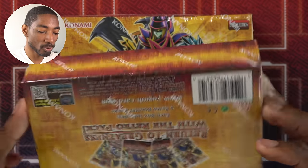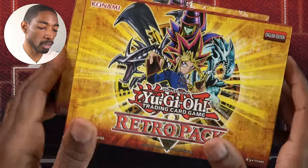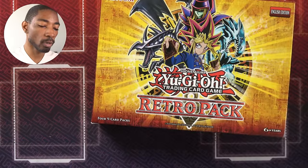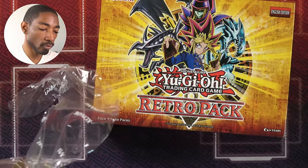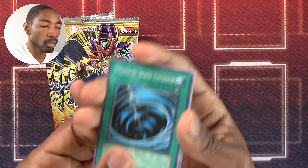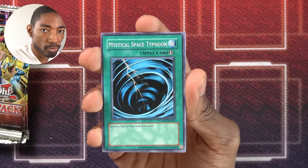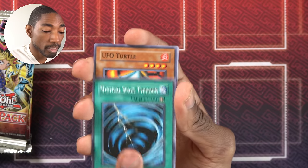Time to rip into the Retro Pack — I've been looking forward to this for a very long time. We're cracking open four packs, or a total of eight so we get a strong foundation for our deck and can decide on direction. Then four more every episode after. Starting off, we got Mystical Space Typhoon — I like this, very good start. Spell and Trap removal is very crucial in these sorts of duels. A lot of packs won't have Spell Trap removal, so it's good to have some.